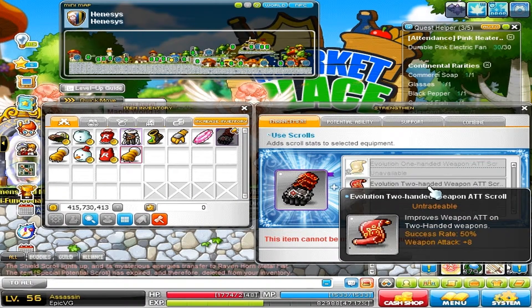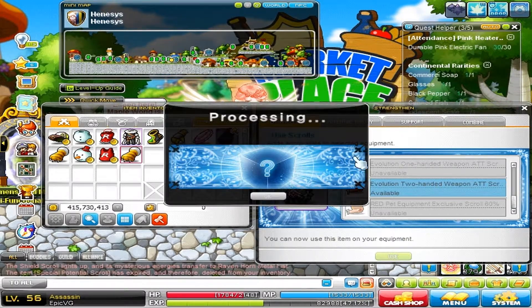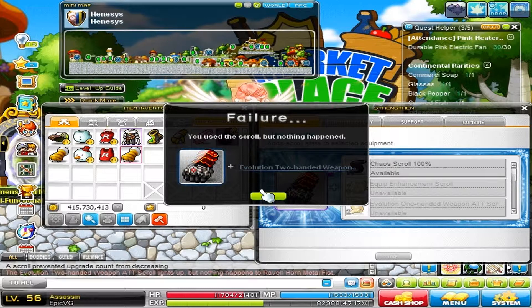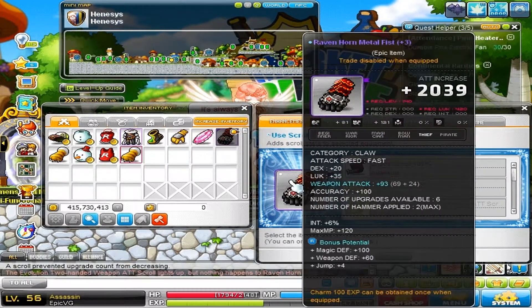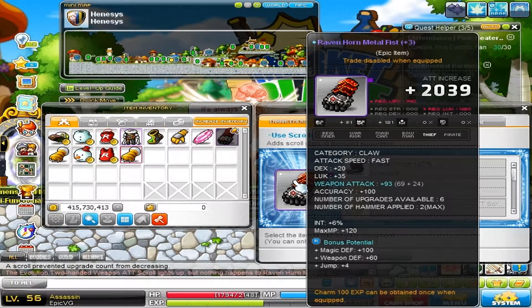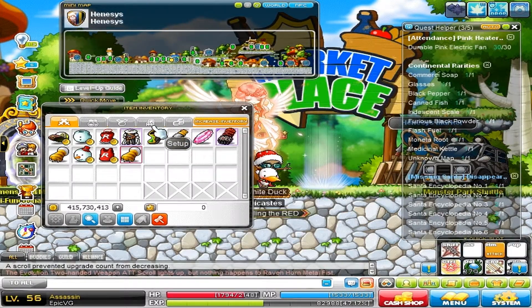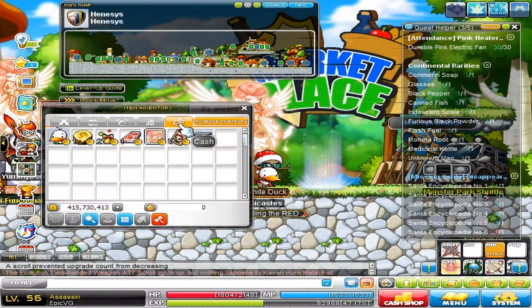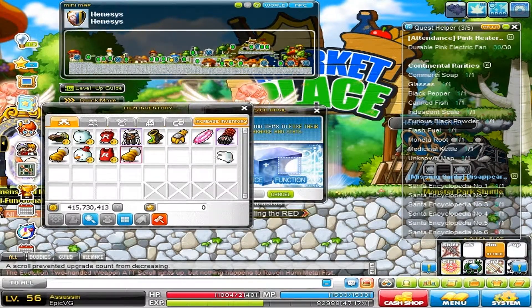So yeah, you can see what's going on here. One more thing I'd like to talk about is — between December 18th and the beginning of January, there's an event going on where if you spend 110k NX or more in that time period, you will get a free Fafnir weapon, a certain amount of maple points, and a Tyrant box.